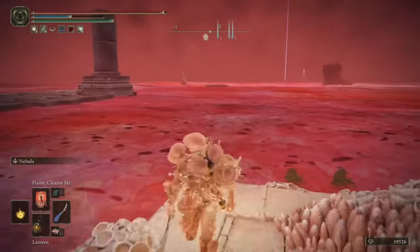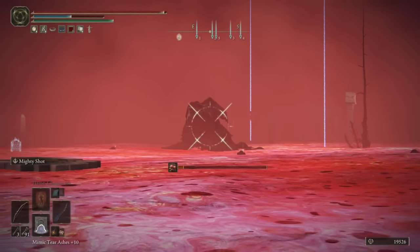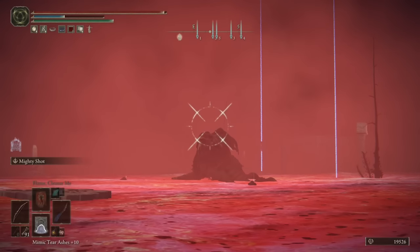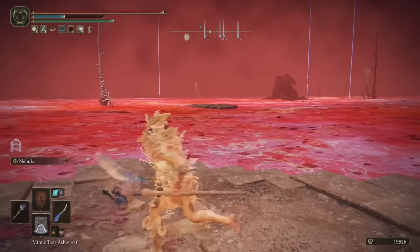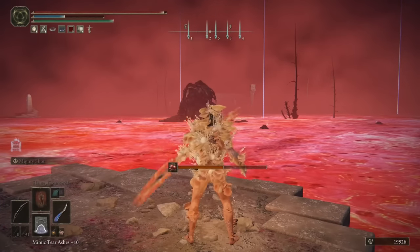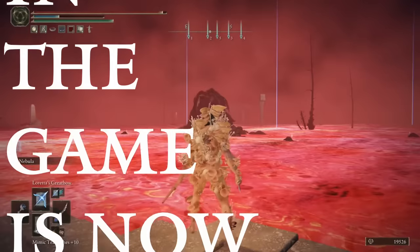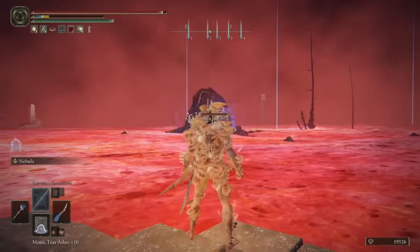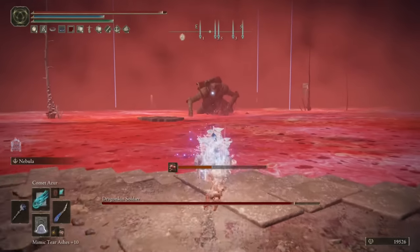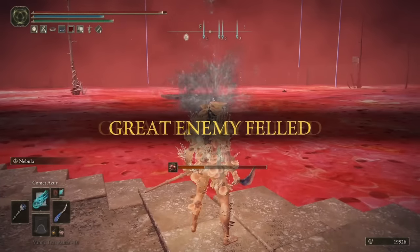Before we head anywhere else, head back to the platform we were just on, and off to the south-east is what looks like a big-ass boss — and spoiler alert, it is! So I'm going to try and fail to aggro him, because the range on my bow clearly isn't quite enough. I'm going to run over to this platform and aggro him with a direct hit from Loretta's Greatbow. Leg it back to the platform we were just on, and if you have any ranged capabilities at all, try and destroy him before he gets anywhere near you — because this is a very tough fight when you're on such tiny platforms covered in a lake of rot.